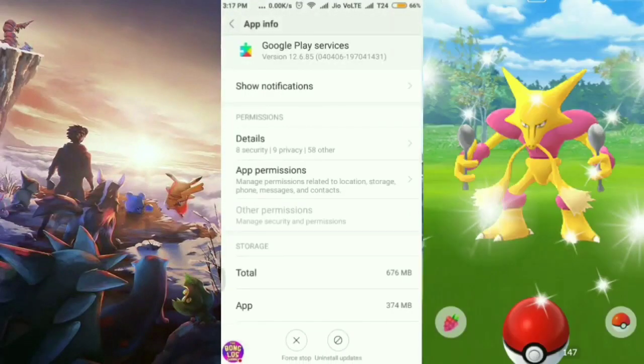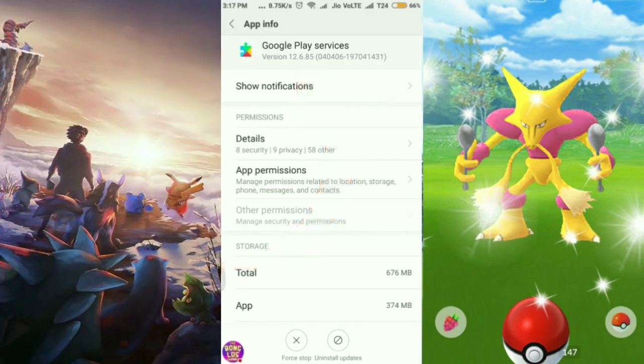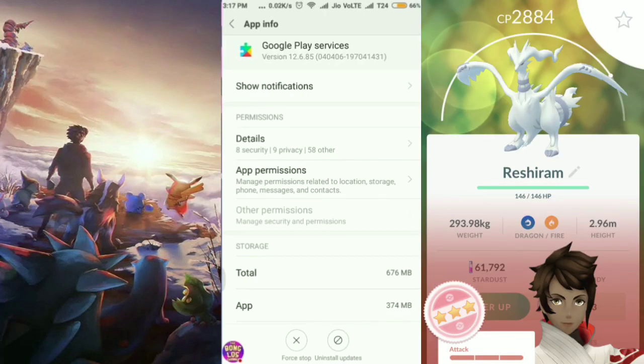For those who don't know how to spoof from scratch, I'm going to show you every single step. This is my Google Play Services on my phone — you can see my version is 12.6.85. Your Google Play Services version, if you haven't downgraded it, might be above this — it could be version 19, 18, or somewhere near that — so you need to bring it down to 12.6.85.